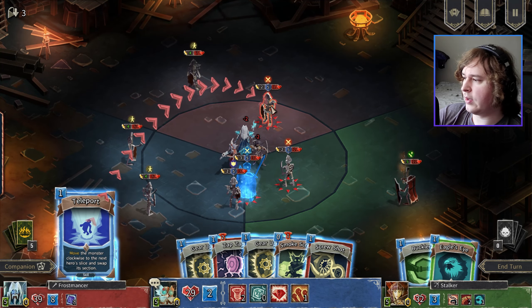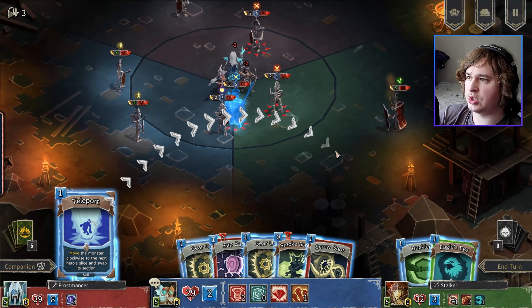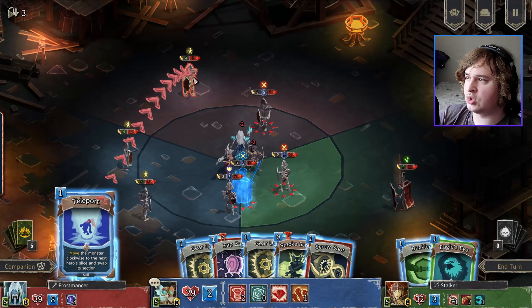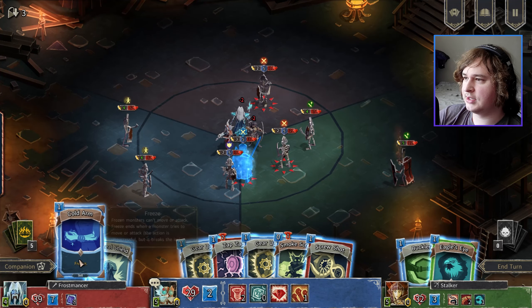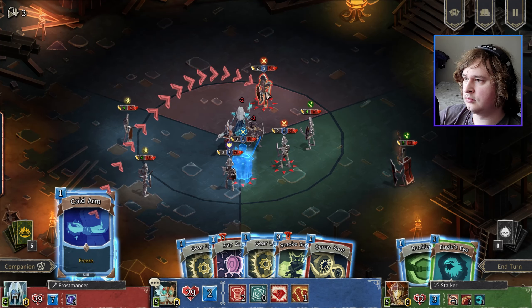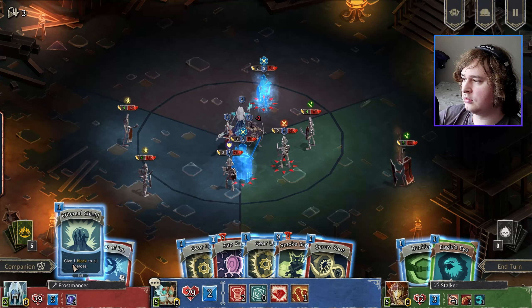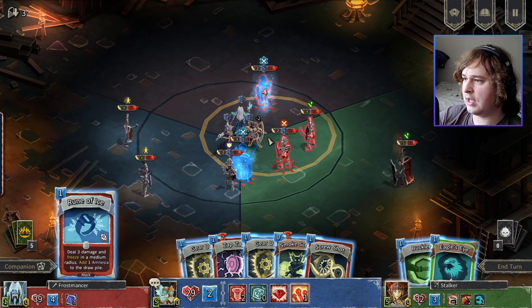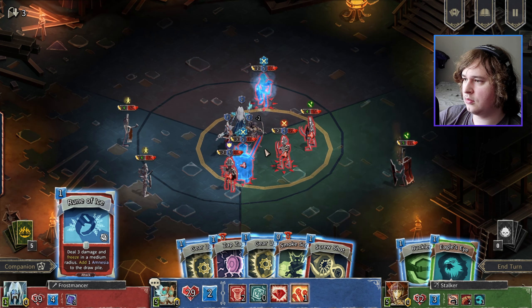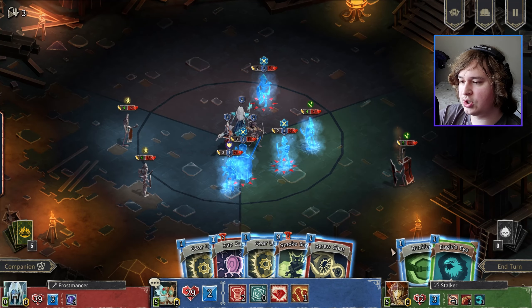Let's teleport you — wait, it's clockwise, so it'd go down here and swap its section. So I should do this guy — there we go. Perfect. I could freeze this man because he has armor and I don't want to deal with him. Rune of Ice — hell yeah! Can I get more in here? Oh, I can get all of these guys — nice. Now we're taking zero damage.